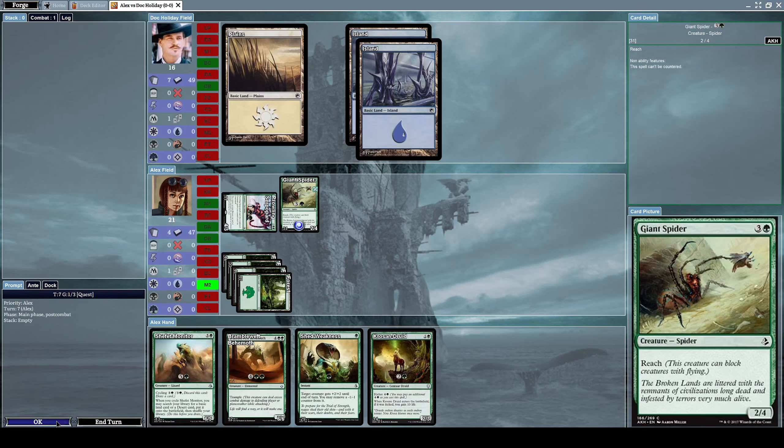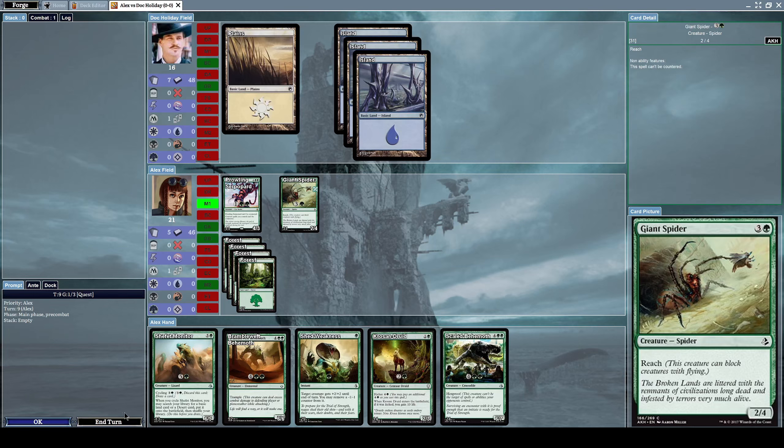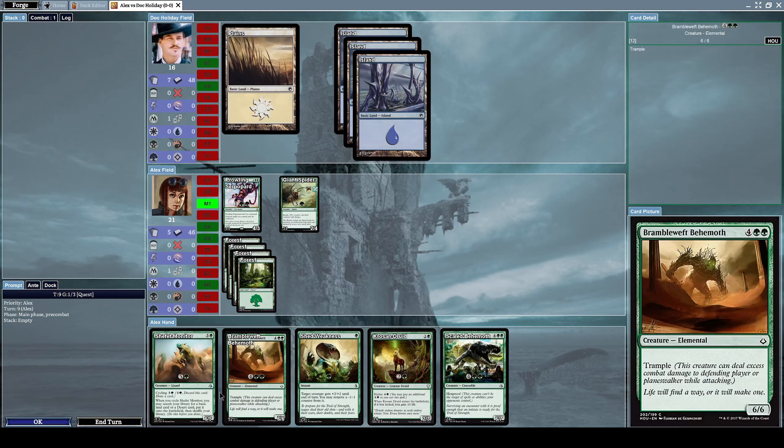Let's alpha strike him with Prowling Silverpart. There's nothing else we can summon because we don't have the mana for anything else, so let's alpha strike him with everything that we have.